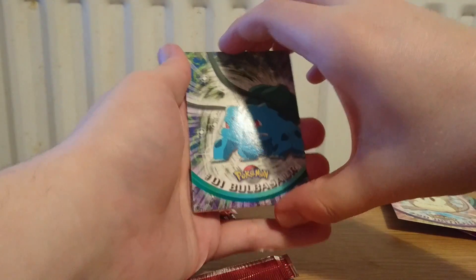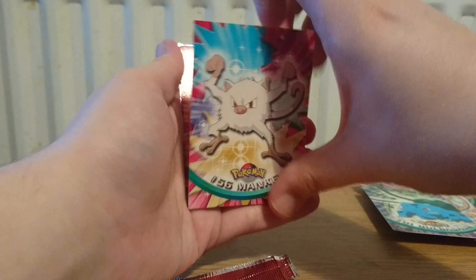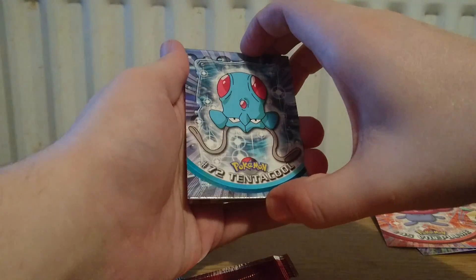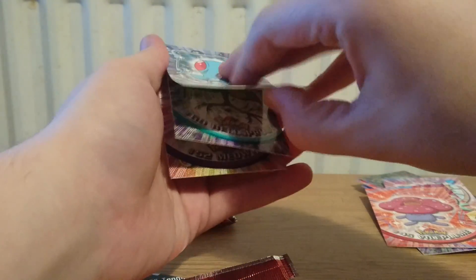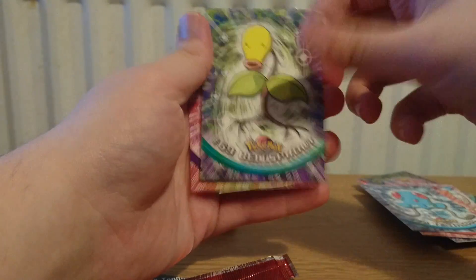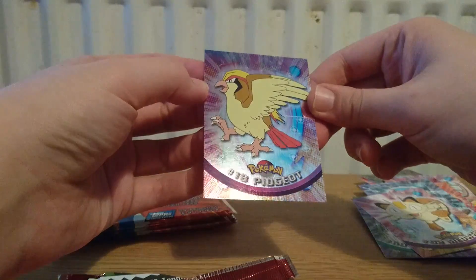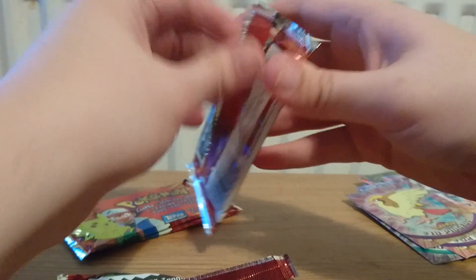Next up: Raticate, Bulbasaur, Mankey, Vileplume — you can hear them coming away from each other, it's crazy — then Tentacool behind it, Bellsprout, Meowth, and a holographic Pidgeot. Very nice! I've also got something pretty cool to show you at the end of this video that I think you're really going to like.